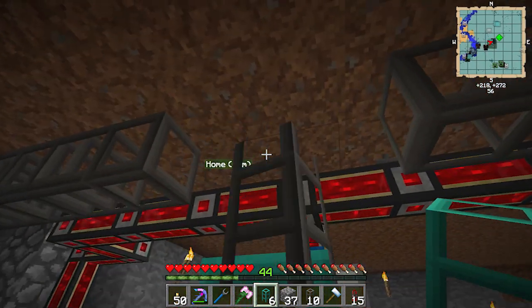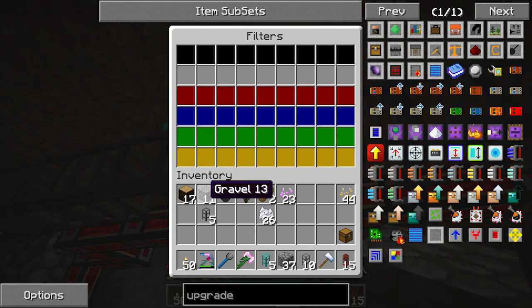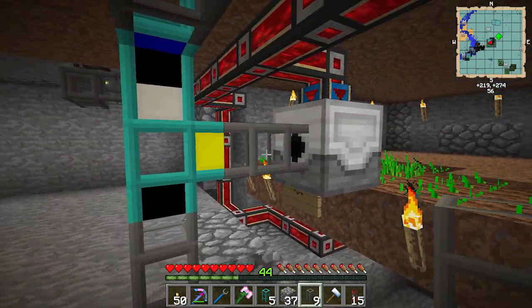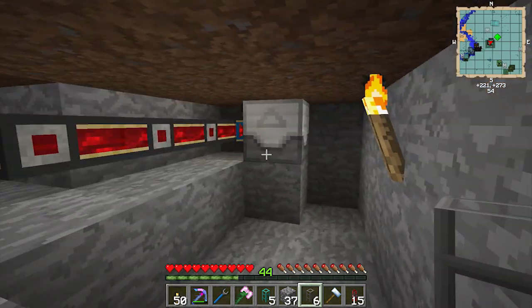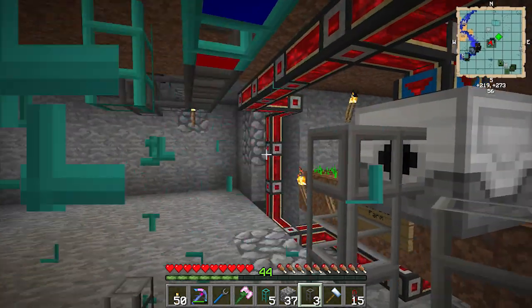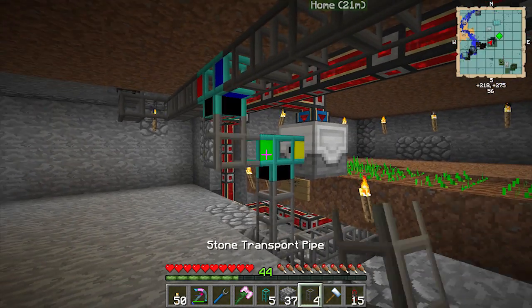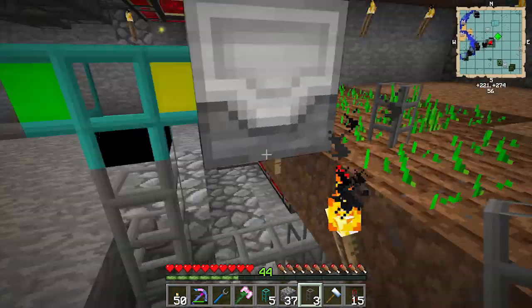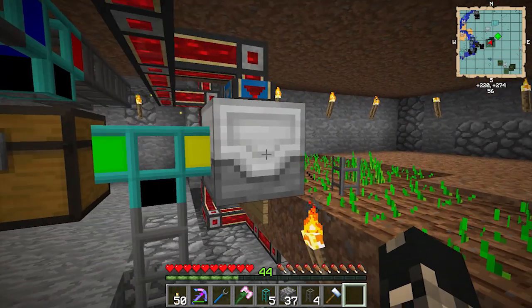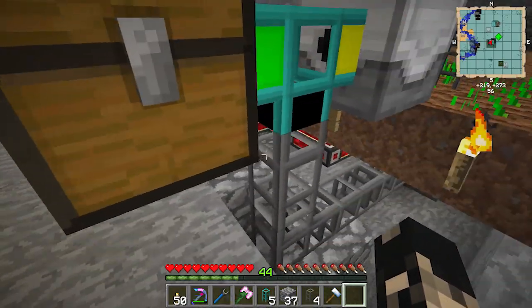To replenish the farm, we're gonna run a pipe downwards to send the saplings back. We're going to put a chest — the output will go into the chest, except for seeds, which we'll tell the diamond pipe to send back to the planter.